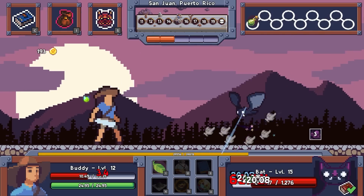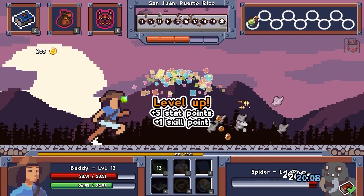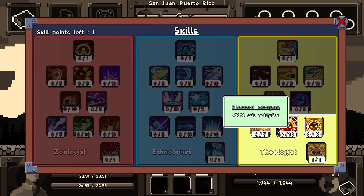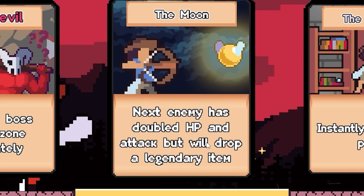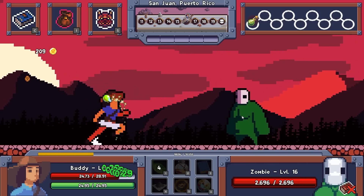Enemies are definitely getting stronger here, because look at my health — I need to keep a close eye on that. Okay, I actually just used my healing for the first time, because suddenly enemies are doing tons of damage. So let's add more crit multiplier, because every one of those is going to be a big jump up for damage. Next enemy has doubled HP and attack, but will drop a legendary item. I have to go for that. There's no way I'm not going to do that. Oh, my healing isn't ready though.